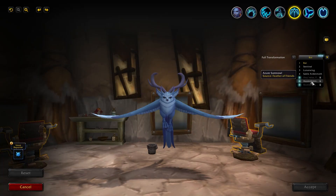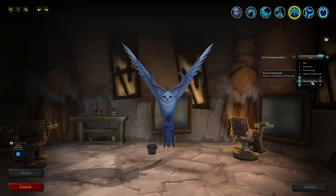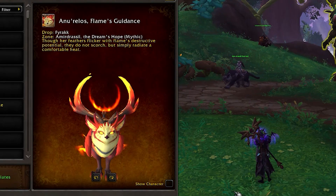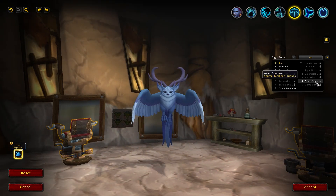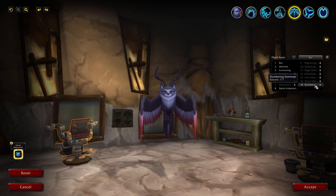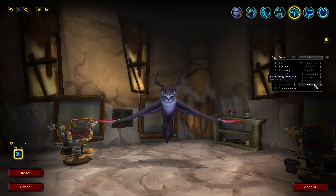Moving on now to the flying form. This one has another three options to choose from, and they're basically all owls. The first one is actually the same skin from the Mythic Fyrakk Mount — I think that's the coolest one. But the other two are also pretty great. It's something completely unique and different from what we have. I do hope they add more variations, like more colors, but at the moment I think they are pretty nice.